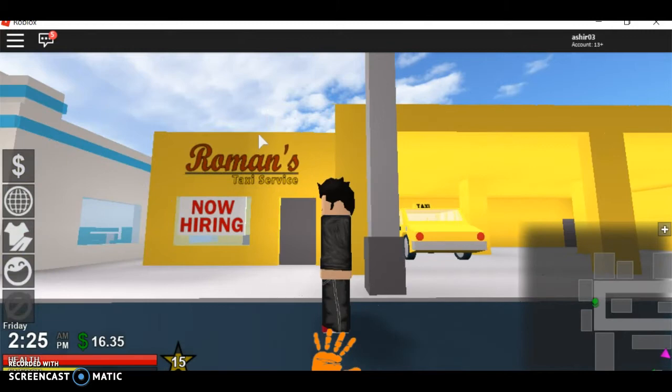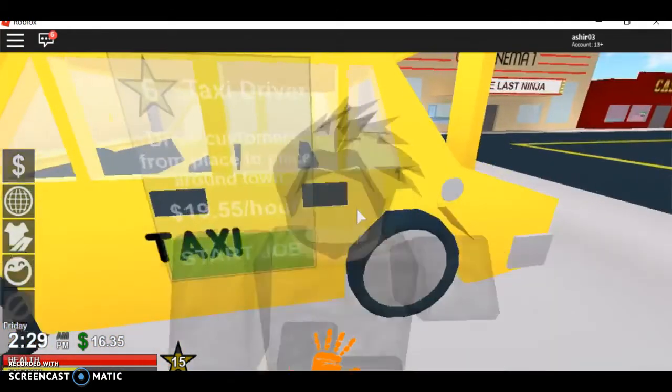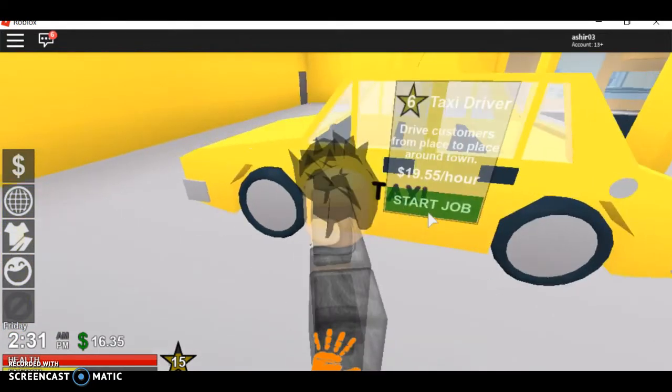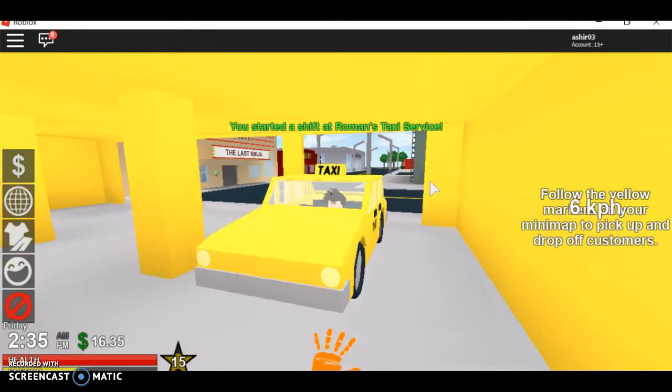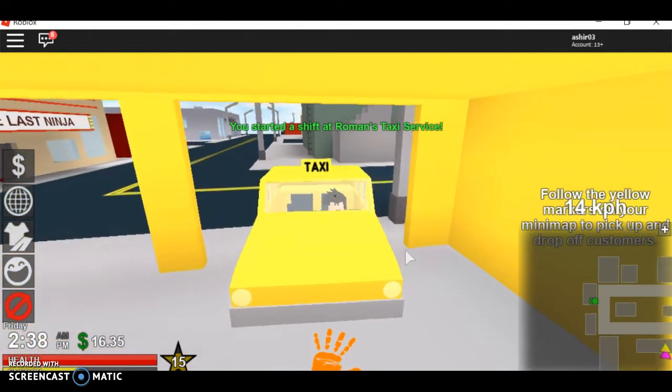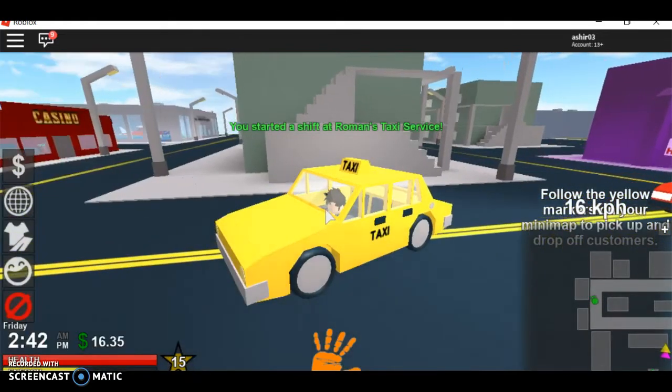The next job is Roman's Taxi Service. You just drive a taxi — you need to be level six. You drive people around town, they give you money, and everything is good.